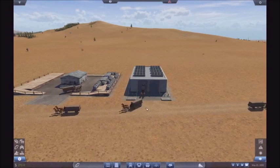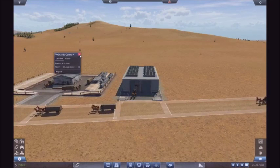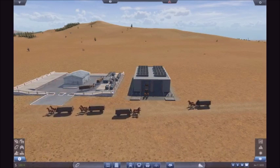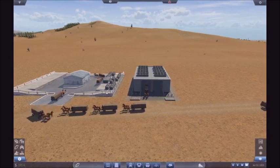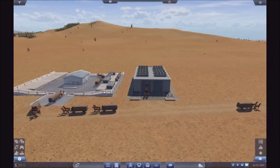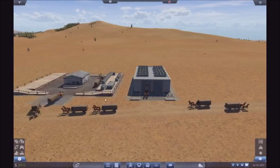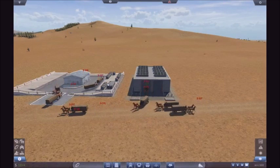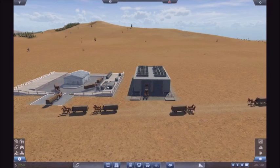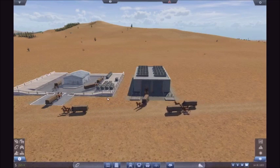There is stuff waiting here. There is a little procession of horses going through. Once we start getting trucks that'll be easier. Now they're starting to keep up, which means he should start increasing his production.